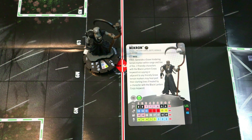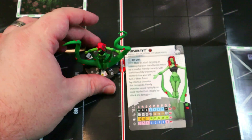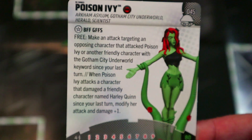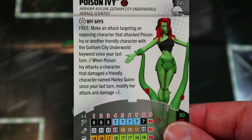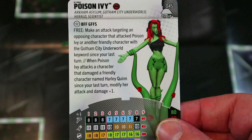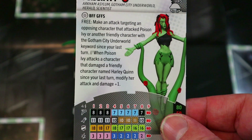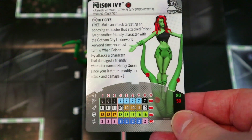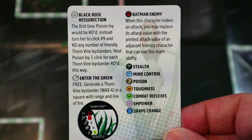Up next we've got one of my favorite sculpts in the set — Poison Ivy, from the Harley Quinn animated series. All those vines coming out, she looks super awesome and they did a great job making her look like she came straight out of the show. She's got the Batman Enemy team ability, Arkham Asylum, Gotham City Underworld, Herald, and Scientist keywords. Her BFFs free attack: make an attack targeting an opposing character that attacked Poison Ivy or another friendly character with the Gotham City Underworld keyword since your last turn.